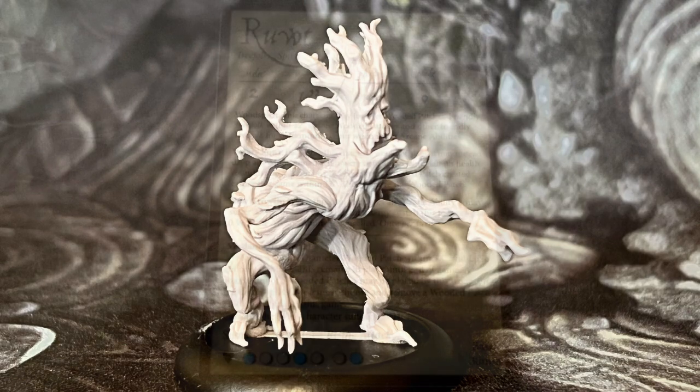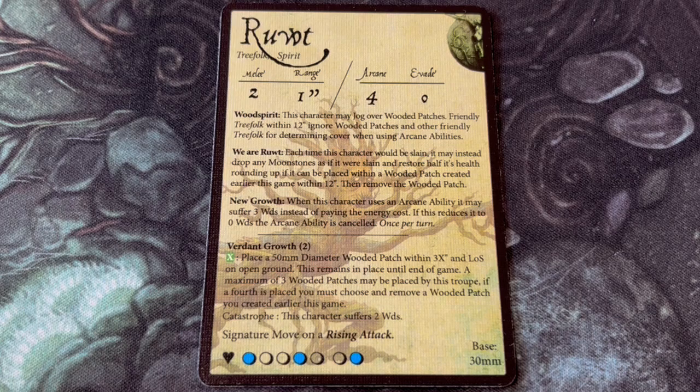Looking at his character card, we can see Root is Lesher Vault through and through, with the keywords Tree Folk and Spirit. He is much smaller, weaker and faster than his Tree Folk friends, with melee 2, range 1 inch, arcane 4 and evade 0. He has only 7 wounds and gets 3 energy per turn as standard. He gets 3 passive abilities. The first is Wood Spirit, which is like an improved version of Woodfoot. It allows Root to jog over wooded patches and additionally lets friendly Tree Folk within 12 inches ignore wooded patches and other friendly Tree Folk when determining cover for their arcane abilities. However, it only affects cover modifiers — you will still need line of sight to the target.